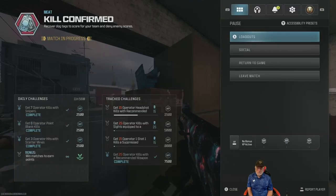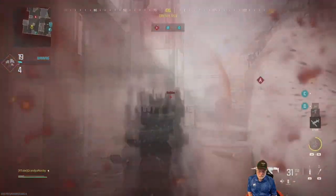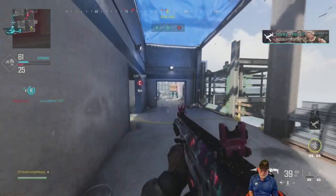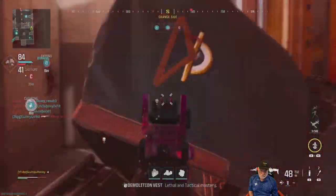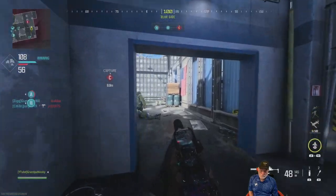We're just going for headshots on Das Haus — das Kopf, head in German is Kopf. Probably said that wrong, but there we are. The headshots fall away, and we'll switch to an SMG at this point to get two challenges for one.